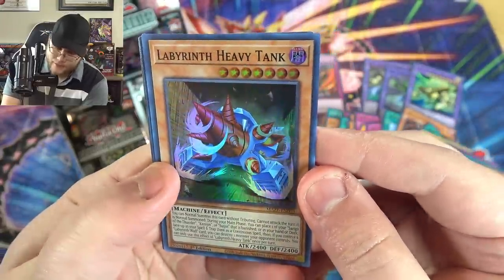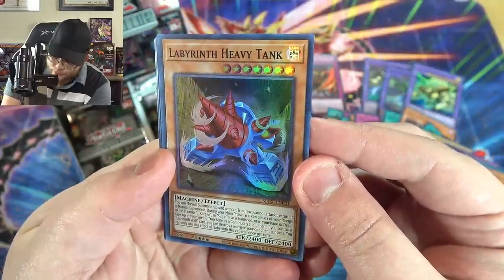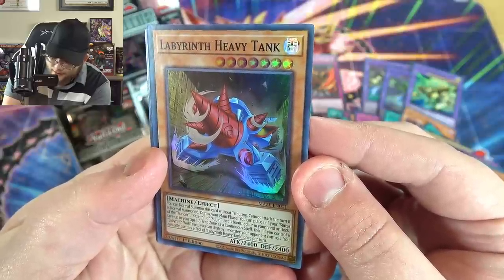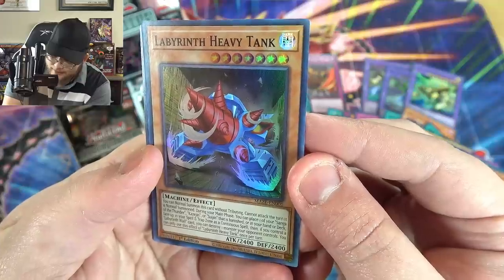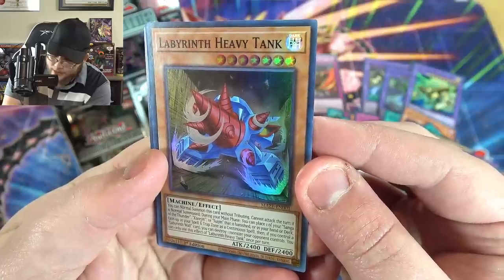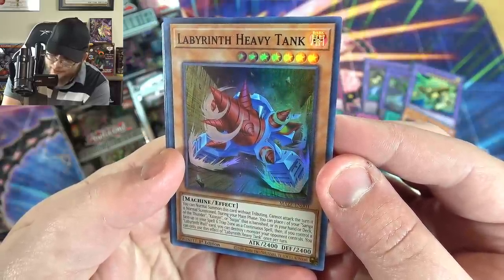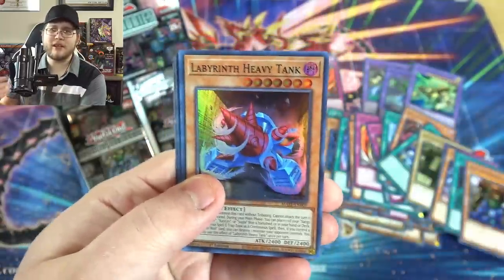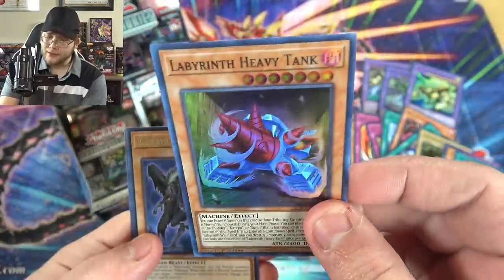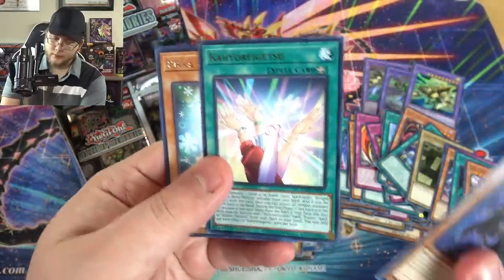Labyrinth Heavy Tank — basically the tank, but not as a fusion this time. He is Level 7. You can normal summon this card without tributing but it cannot attack the turn it is normal summoned. During your main phase, you can place one of Saga of the Thunder, Kazejin, or Suijin that is banished or in your hand or deck face-up in the spell/trap card zone as a continuous spell. If you control a Labyrinth Wall, you can destroy one monster your opponent controls — once per turn. So again you have that searching ability and he can just be normal summoned. Very nice.